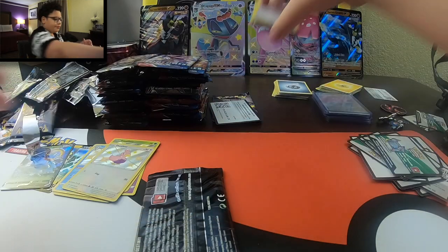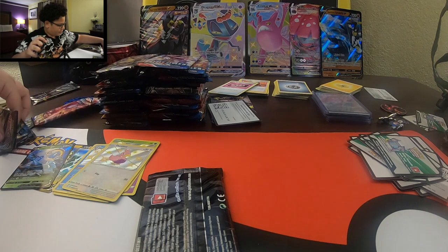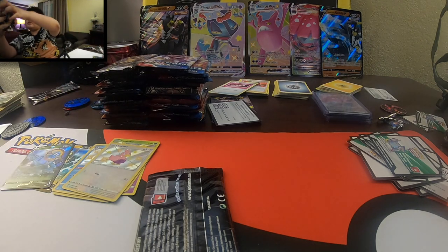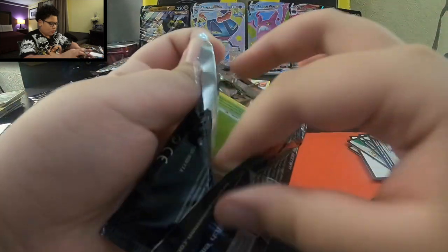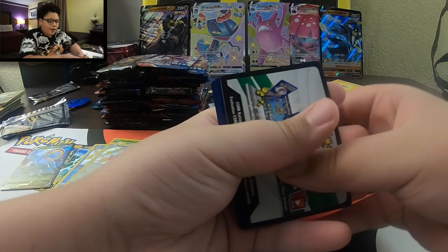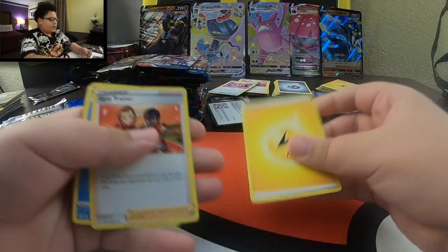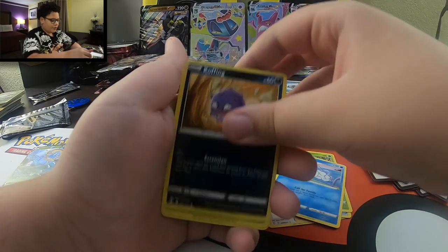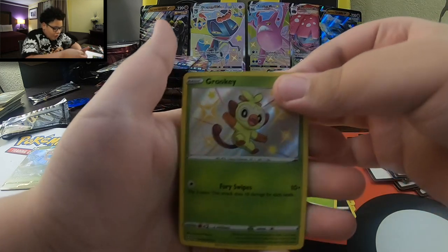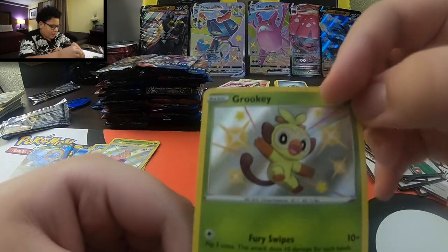Let me clean this up - I don't want everything to be a mess. Back to our pack. One, two, three, four. Energy, Gym Trainer, Full Tool, Team Yellow Towel, Glossphere, Snom, Koffing, Cacni, Glossphere. Another shiny, guys - a Grookey! And another regular rare Zuru. Another shiny, guys - look at that baby shiny, that cute little monkey and his tail.